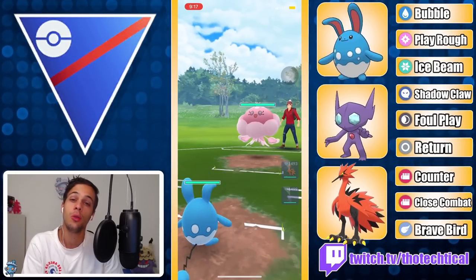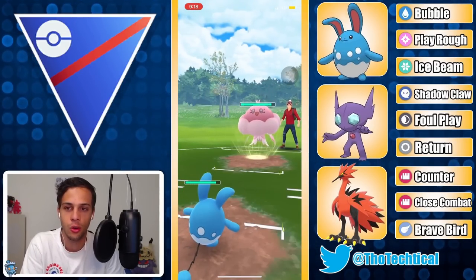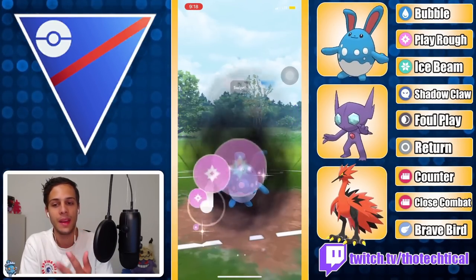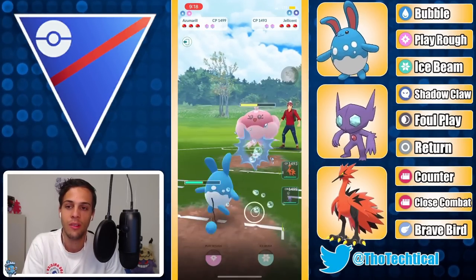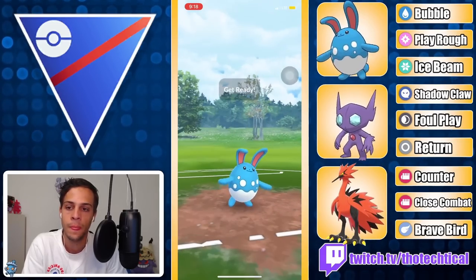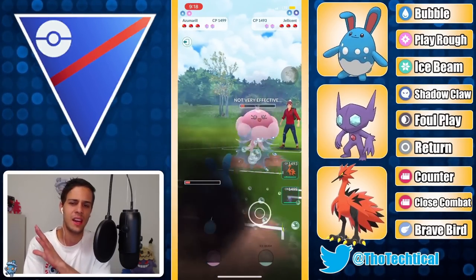Next game we get Jelicent into Azumarill - not an ideal lead for Azumarill since you do generally lose this. You're doing resisted with Bubbles and they're doing neutral Hex and Shadow Balls, but you're also hitting back for neutral with Play Rough, so you make this extremely close. That's completely fine though if you can make the Zapdos avoid this Jelicent. Just gonna start firing off these Play Roughs - decent chunk. Second one coming through, but not before Jelicent wins CMP with another Shadow Ball, bringing Azumarill very low. Still able to get the Play Rough - pretty big, bringing Jelicent quite low.